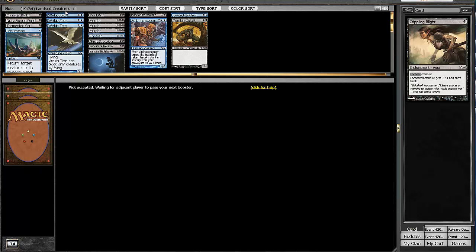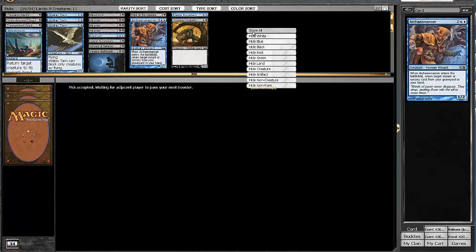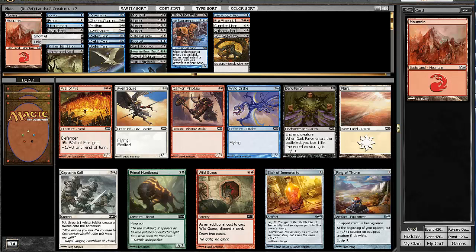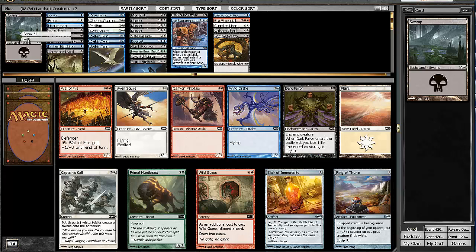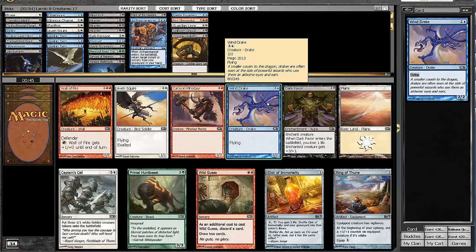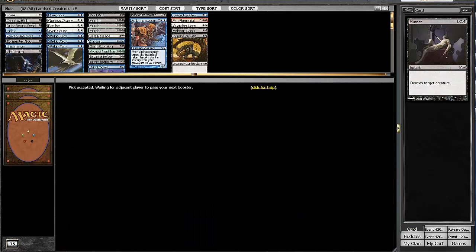Right now we're only looking at 19 playables, so that's not a lot. Here there's another Avensquire, which I'm not going to take. There's a Windrake though — it's definitely a solid card, so I'm going to take the Windrake and be pretty happy we got it. It's a nice little pickup for us. I really like a Divination too, because we really need the card advantage.